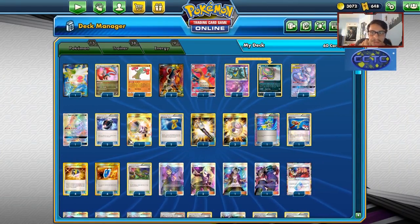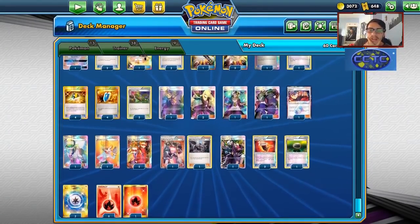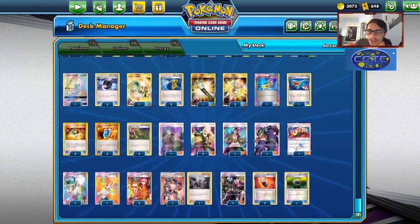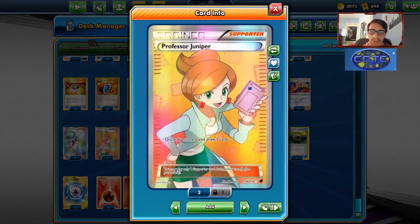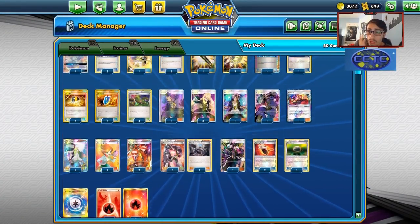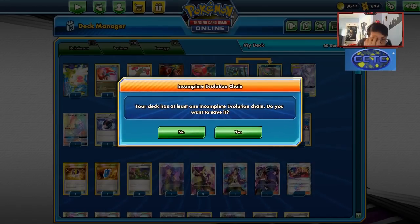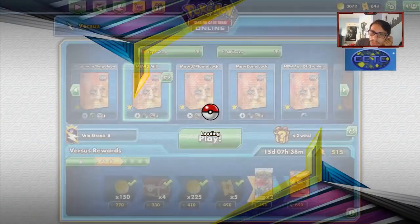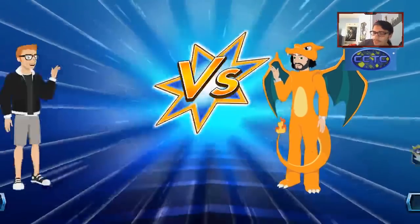I've changed up a few cards from that first game. I removed Lieutenant Surge, took out one of the Muks, and threw in a Juniper and two Fighting Fury Belts. Lieutenant Surge wasn't really being used, so we don't need him. Having Juniper allows me to draw extra cards — extra draw support if we need it — and tools for Mewtwo. I'm not a fan of changing decks midway through, but we're going to try these adjustments.